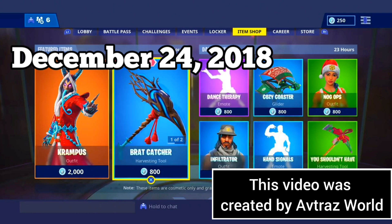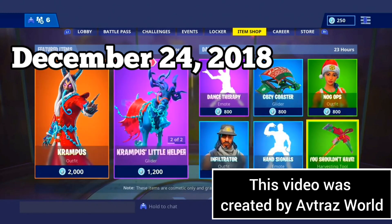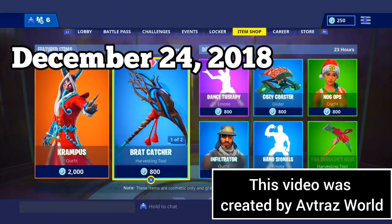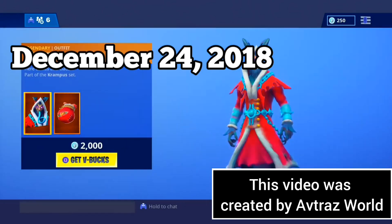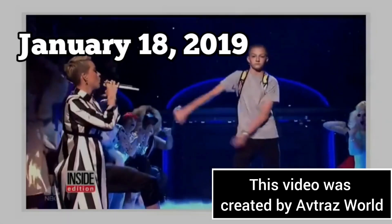I just got here to this item shop — I was kind of late. But if you guys want to get any of these skins, all you need to do is click the link in the description. It'll take you to App Bounty, and from there all you have to do is download games and you get V-Bucks. Like, it's that simple.